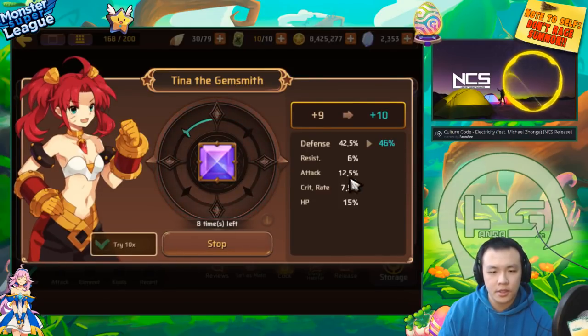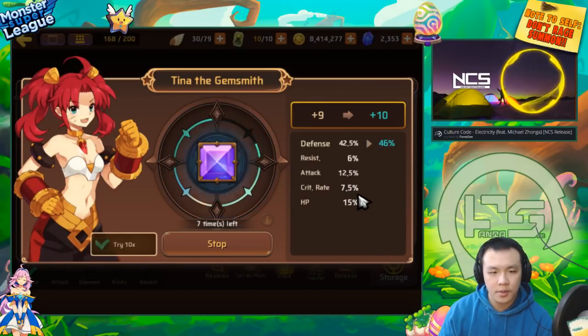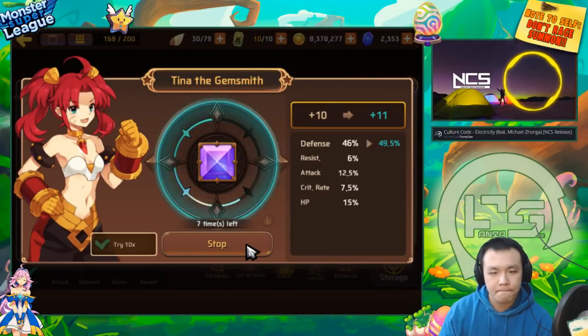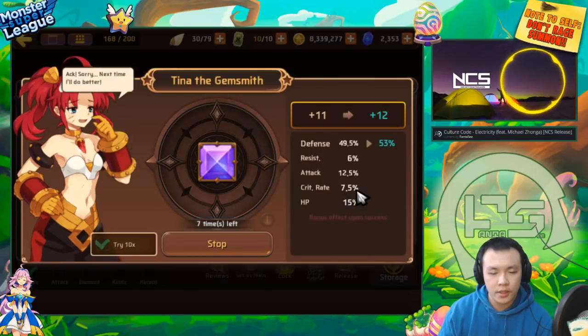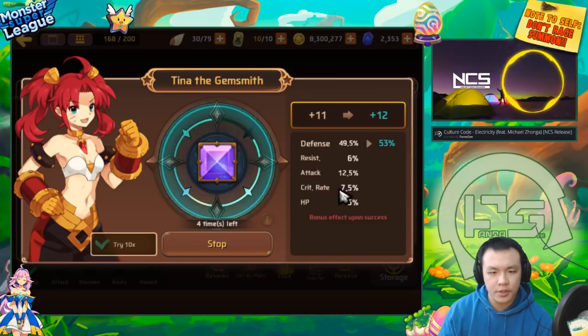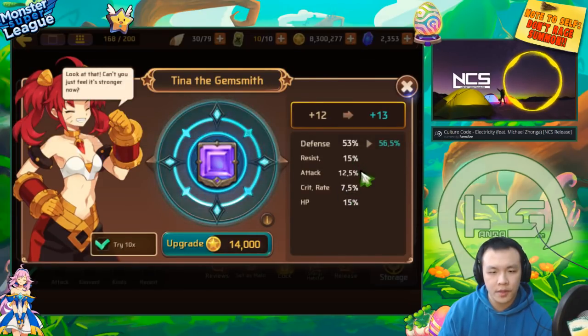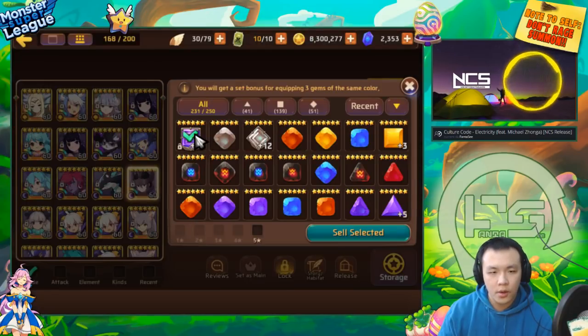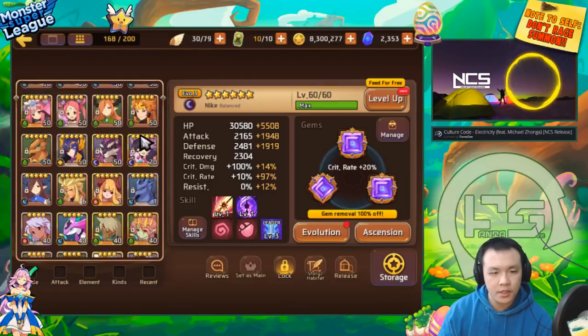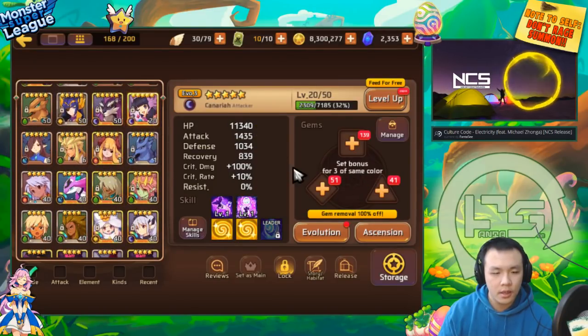I won't upgrade all gems to plus 12, but since this gem already has four substats I want to show you guys the maximum potential. If it just rolls into resist once I think this will still be a decent gem for hybrid monsters. Having like one roll crit rate is actually pretty nice on intuition gems - you don't really need two rolls. To reach 100% crit with an intuition gem, you just need three rolls.